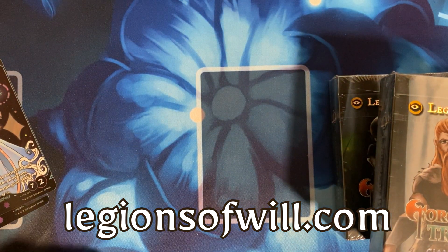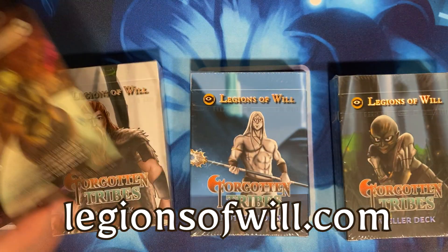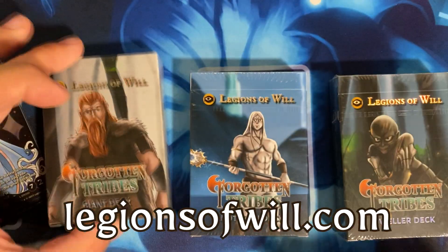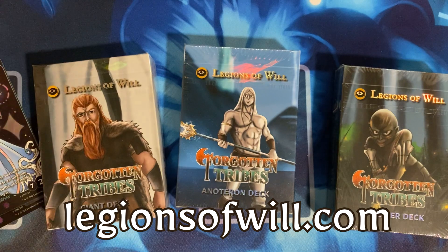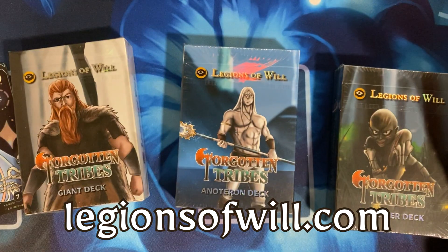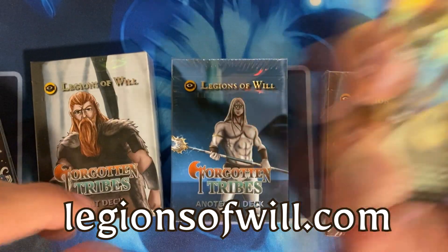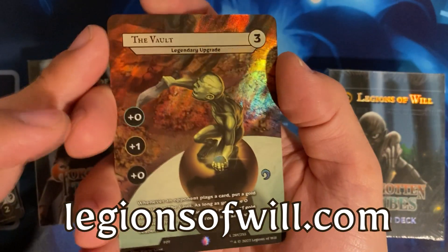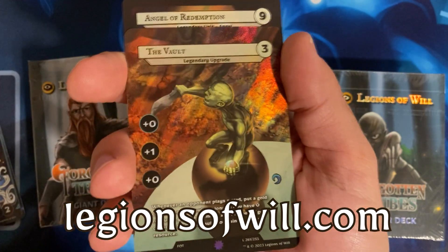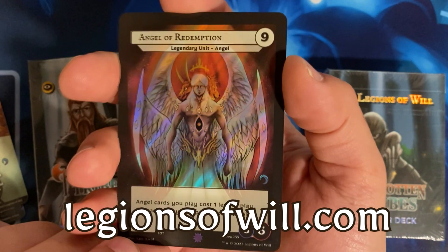This is the Twilight Blossom playmat — it's really thick. If you check out the website and want to grab some of these decks, you can use code alpha50 for 50% off anything on legionsofwill.com. I'll even throw in some extra goodies. Here is an upgrade called the Vault, and here is a regular hollow legendary angel.